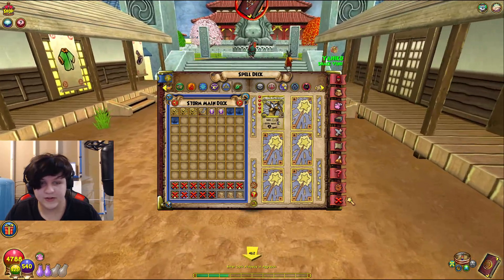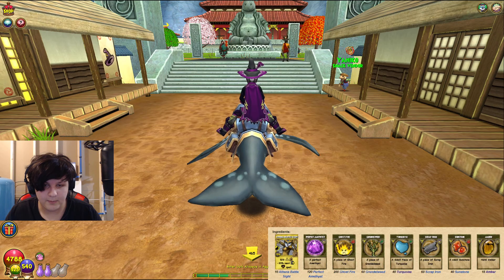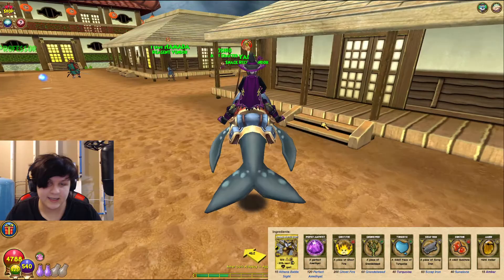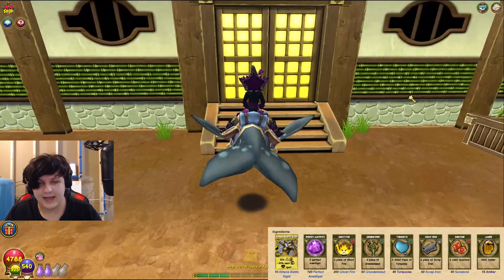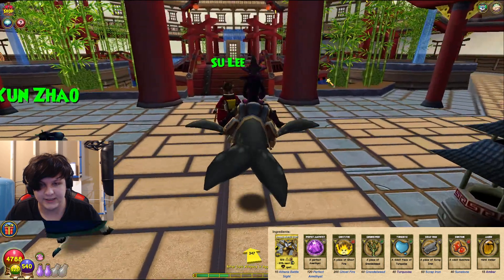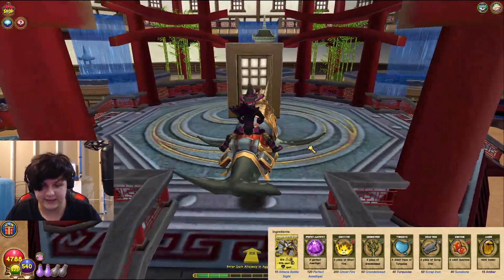This is how you do it - we're going to get right started. This is the recipe, pulling it up on the screen. You need 10 Athena Battle Site treasure cards, which you can get from Loremaster. I'm assuming you can also get it from Mount Olympus - you can get it from Zeus, Poseidon, and Hades, which is true for a lot of these other treasure cards.